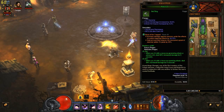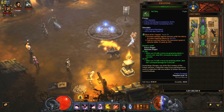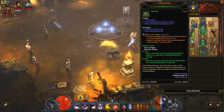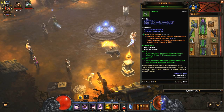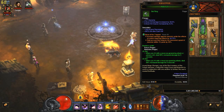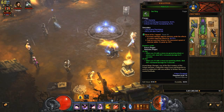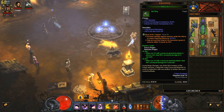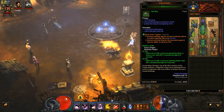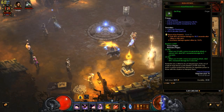For rings, we will be using Focus and Restraint. This is the strongest ring set for this build — for most builds actually. Every time you use a resource-generating attack, you deal 50% increased damage for 5 seconds, and when you use a resource-spending attack, you deal 50% increased damage for 5 seconds. By alternating those two, you'll be doing 100% increased damage. The damage buff is very important and hard to beat. For stats: Dexterity, Critical Hit Chance, and Critical Hit Damage are all important.